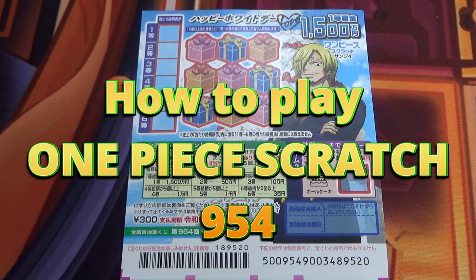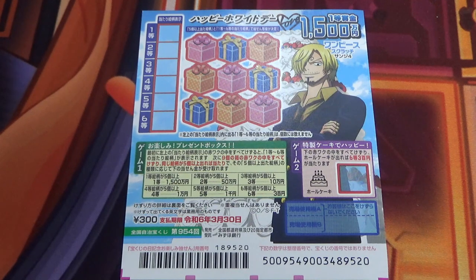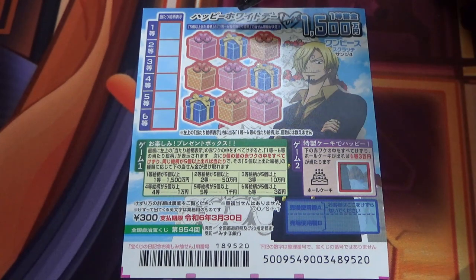Hello my lottery friends, it's James in Japan. It is March 8th, 2023. You're looking at a new Japanese scratch game called One Piece Scratch 3G4. Happy White Day. White Day is the reverse of Valentine's Day here in Japan, which is on March 14th. And this is for game 954.